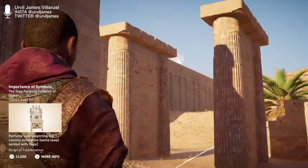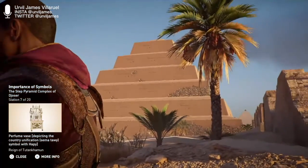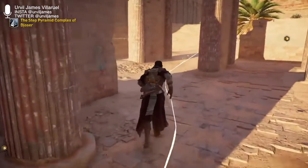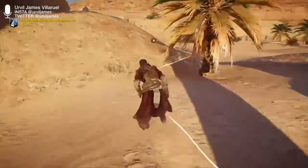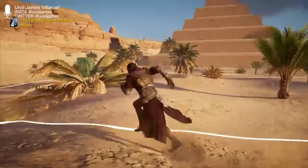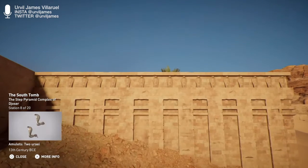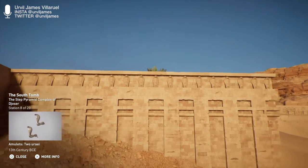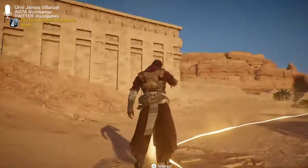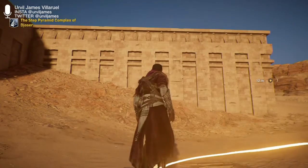Chambers are located on either side of the columns, thought to be chapels representing the provinces of Upper and Lower Egypt. According to some Egyptologists, the arrangement of the rooms may be symbolic of jurisdiction and judgment. It's kind of like Chichen Itza in Mexico. Guarded by a line of carved snakes, this tomb is located at the southern end of the courtyard. The burial chamber is beneath it, down a 30-meter deep shaft. The low-ceiling chamber resembles a mastaba and is relatively intact compared to the later burial chamber.